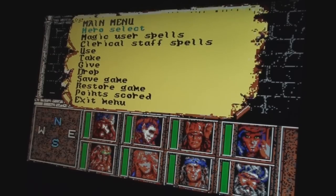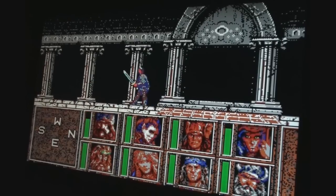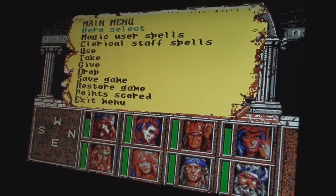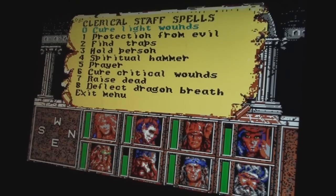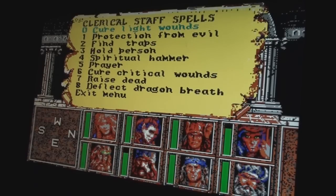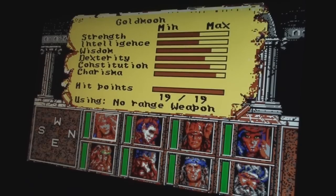You start the game as these eight heroes. Only one hero can be active or selected at a time, and they're the ones to appear on screen. The other party members are basically following them, even though you don't see them on screen. This is an action/role-playing game — an interesting design. If one of your first four characters is the cleric Goldmoon, you can use the clerical staff spells. Even if she dies, a few characters can pick up her staff and use the clerical spells. The same is true for the magic user spells — Raistlin must be in one of the first four party members.